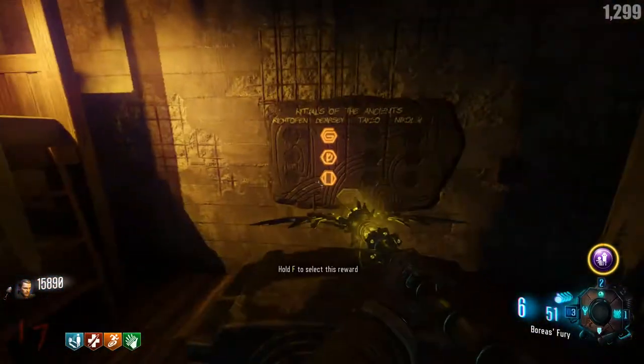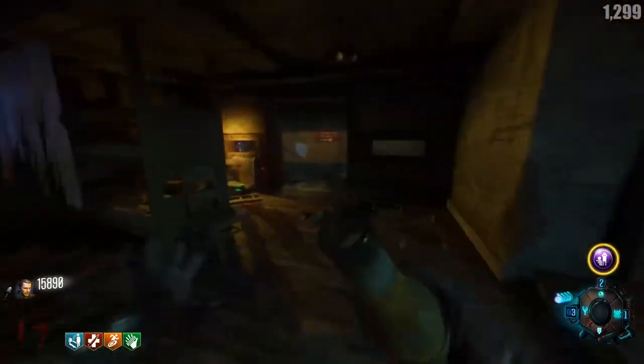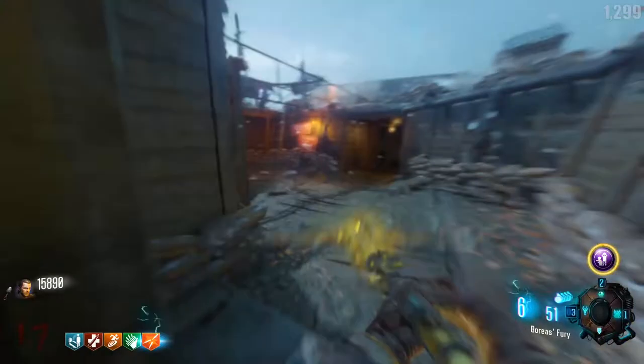Once you've completed a challenge, you will need to move your cursor above the now glowing symbol on the chest and hold Square, X, or Ref to claim your reward.